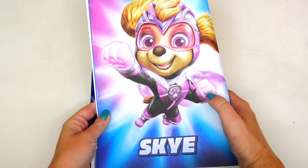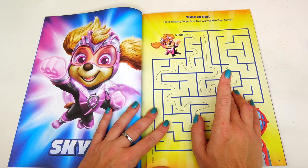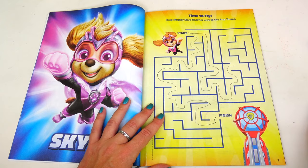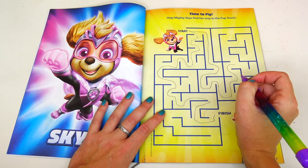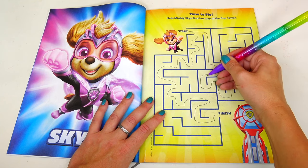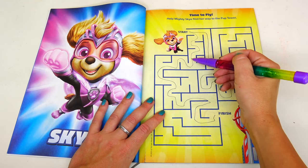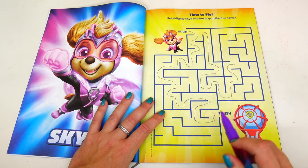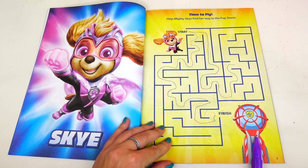Next is Skye! Look at her fly! For some reason my camera did not record this maze, but let me show you once again. At first I went this way and then I was stuck. But then I took the other route, and this is how I found the way out — finish line — to the Paw Tower.